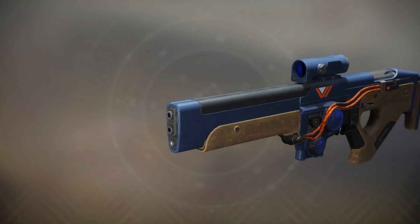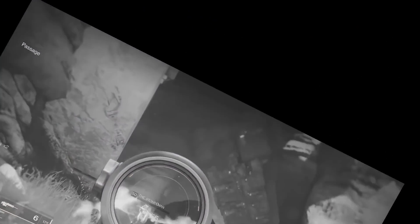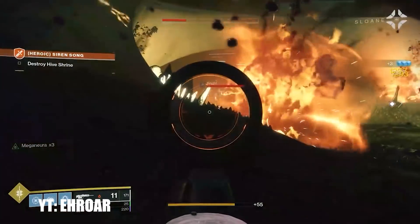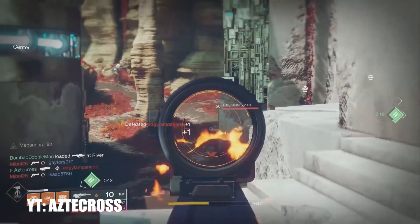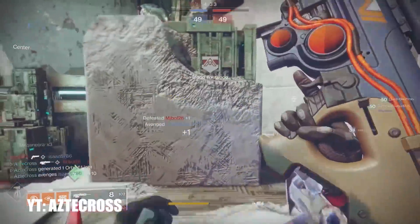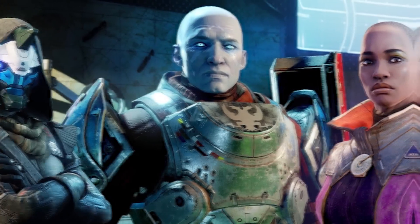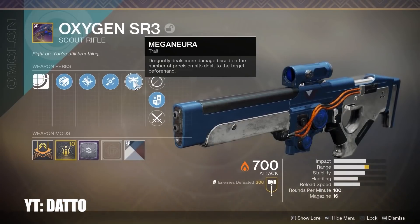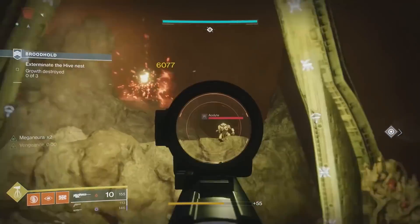Then there's Oxygen SR3, a scout rifle with a better Dragonfly that exploded if you hit more targets before the final headshot. This was just not a good weapon and remained in everyone's vault after acquiring it. You couldn't compete with Mountaintop or Recluse, and a 180 RPM scout rifle with a weird Dragonfly variant wasn't going to come close to Master of Arms and Micro Missile. Vanguard was now zero for two.